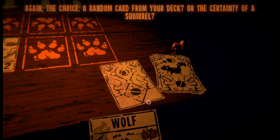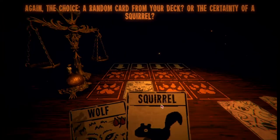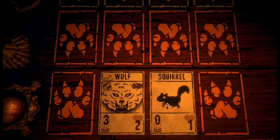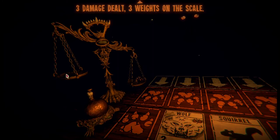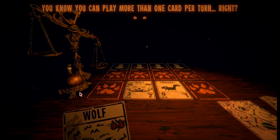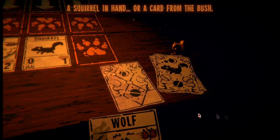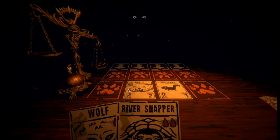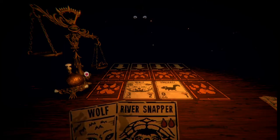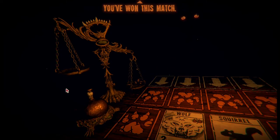Again the choice: a random card from your deck or the certainty of the squirrel. I'm guessing there's not gonna be much I can play from the deck. Three damage dealt - three weights on the scale. You know you can play more than one card per turn, right? Oh, he's another two-sacrifice - we're not doing that. Over damage - you've won this match! They won't all be so easy.